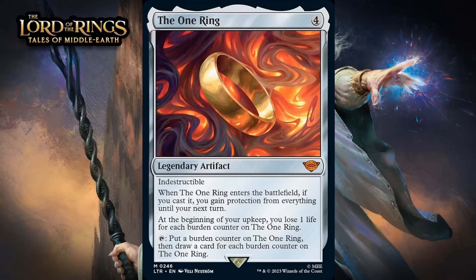Next up, it's the One Ring, for four generic. It's a mythic rare legendary artifact. It's indestructible. When it enters the battlefield, if you cast it, you gain protection from everything until your next turn. At the beginning of your upkeep, you lose one life for each burden counter on the One Ring. You can tap it and put a burden counter on it, then draw a card for each burden counter on it. This looks pretty powerful. It does have a real effect the turn you play it — protection from everything means your opponent won't be able to attack you or target you with anything, so it's basically a fog effect. Not something I usually love in limited, but it's attached to a real card here and that makes a difference. It will quickly start drawing you cards after that. You do have to lose life, but this can draw you so many cards so quickly that you're going to be able to use them to win the game before it matters most of the time. I'm giving this a B+.